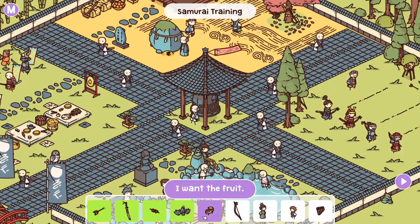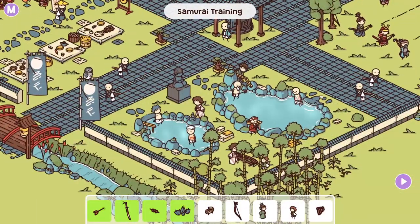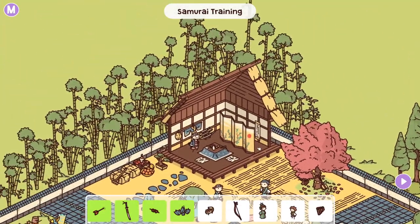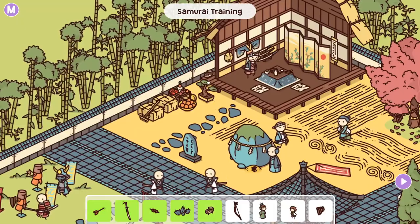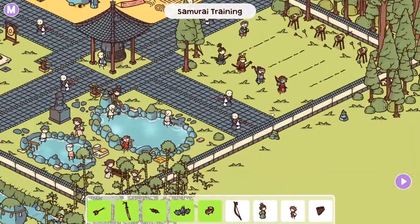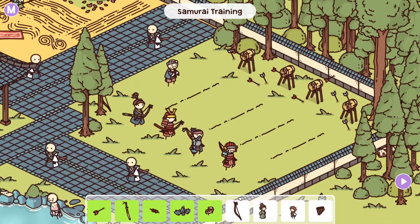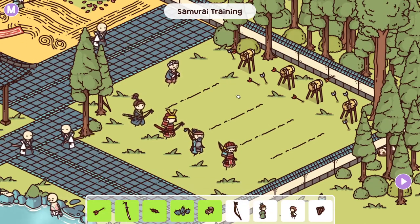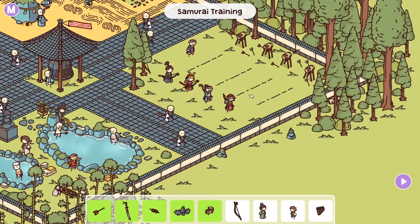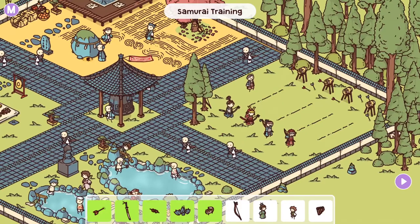Why is it bad out in the daytime though? I want the fruit. You want the fruit, eh? What fruit where? That's just petals — petal blossom tree. Fruit — there we go, found ya. You guys are terrible. Let me show you the skills of a real sensei. It's a bow that looks like this — not your bow right? Bow — there it is. Thank you for the towels, can you leave now? I'm quite shy. Right there? Yeah.